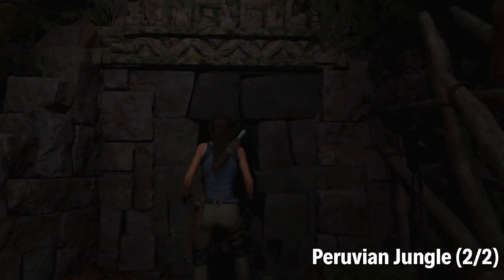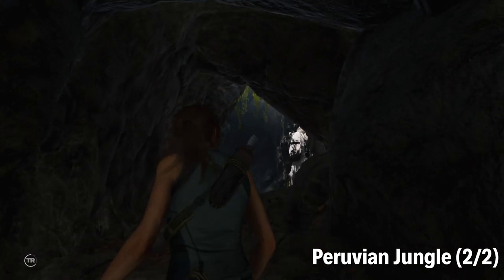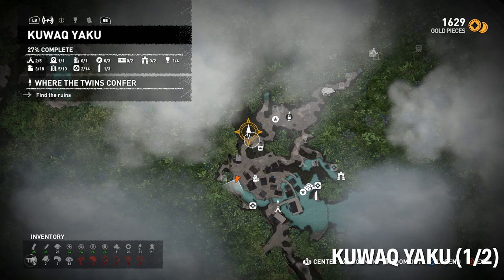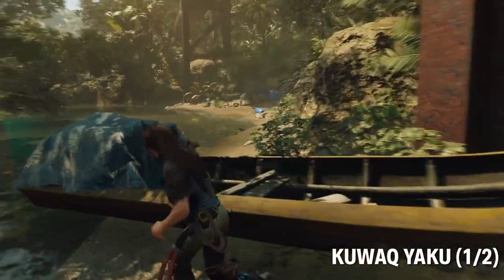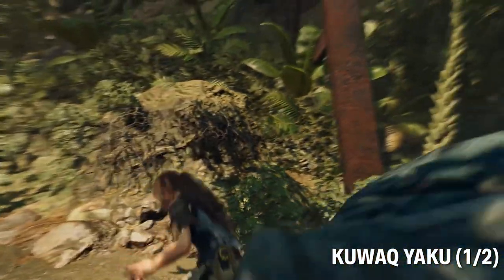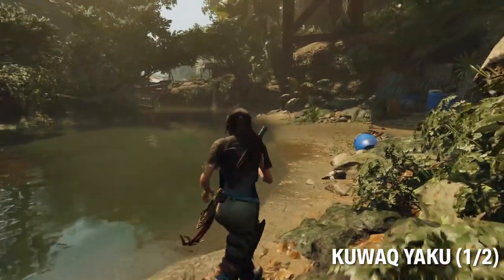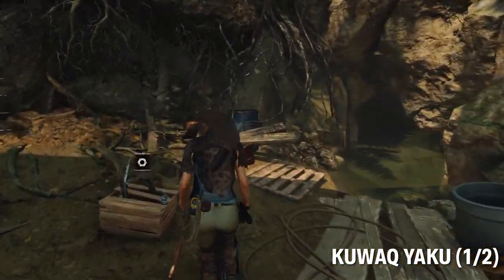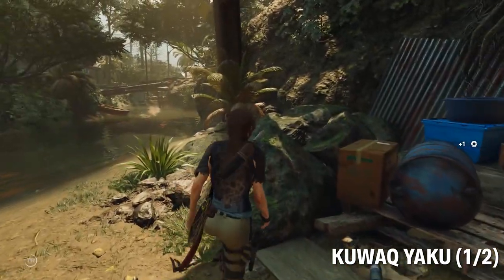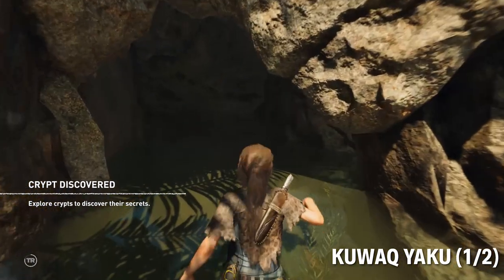The next two crypts are in Kuwak Yaku village. This is the place you find after you explore the Peruvian jungle. There's one that is to the west of the village by the river — it's underneath that big oil pipeline. It's not too hard to find if you explore around a little bit. If you're coming through the north, you'll pass by a couple of kids — that's a good clue. And it's right here. Simple as that.